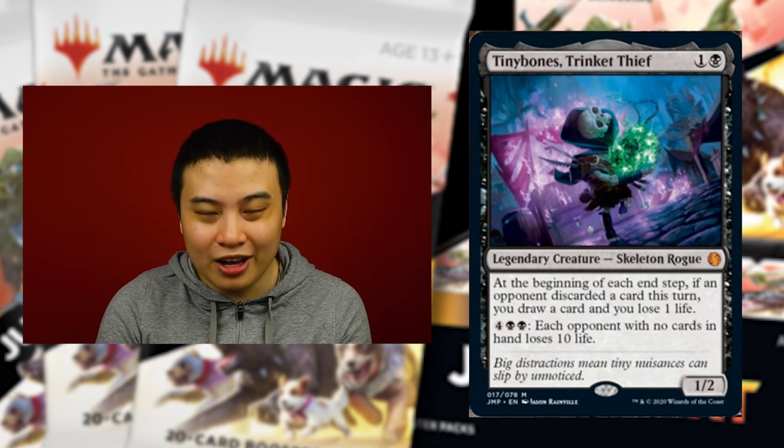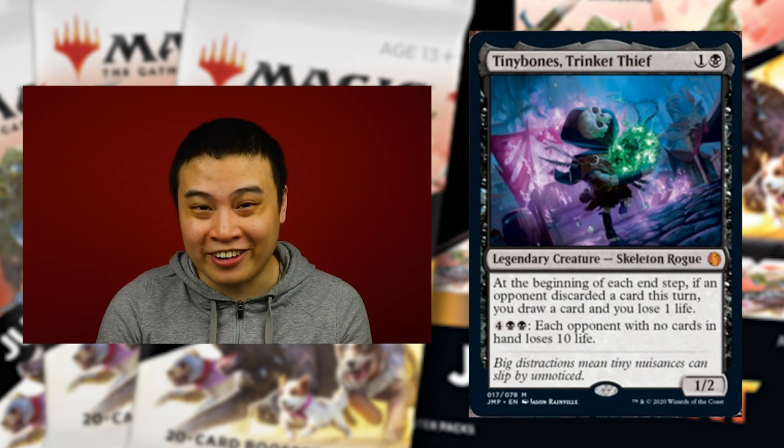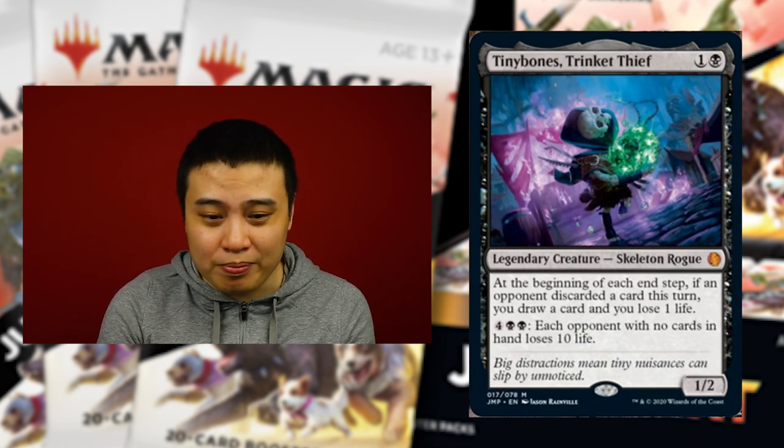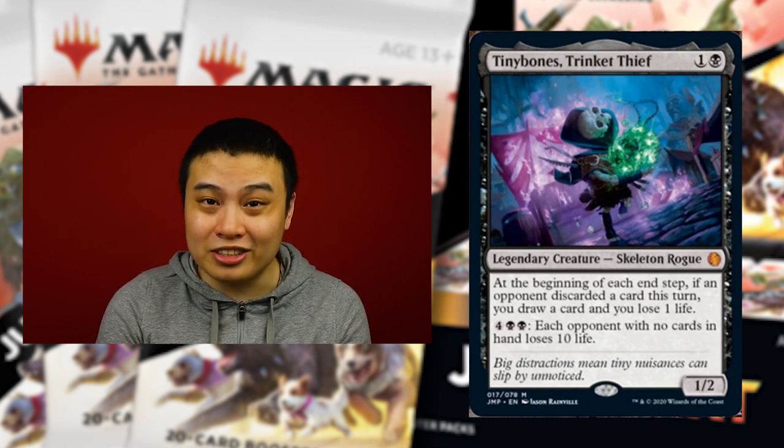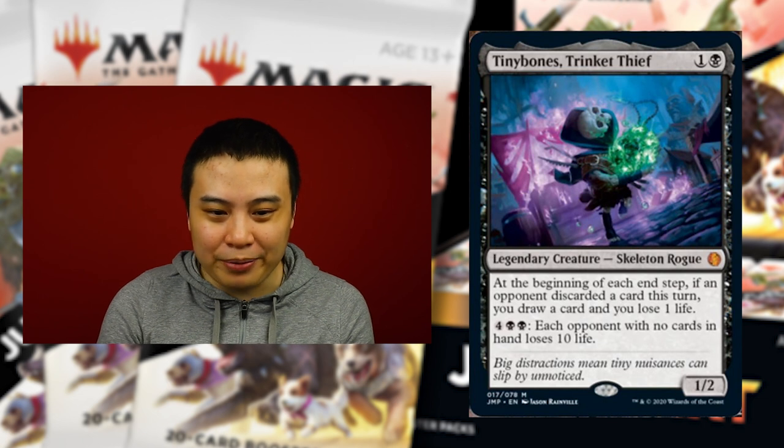The next card released just yesterday is Tinybone Trinket Thief. For one and a black, this is a 1/2 legendary creature, and his ability is just so bonkers. At the beginning of each end step, if an opponent discarded a card this turn, you draw a card and you lose a life — basically it has the Phyrexian Arena built into it. But his second ability is for four and black-black: each opponent with no cards in hand loses 10 life.